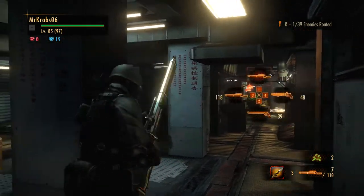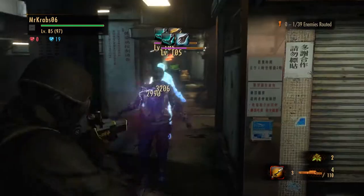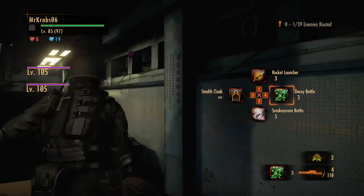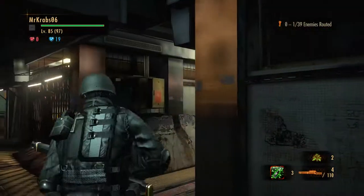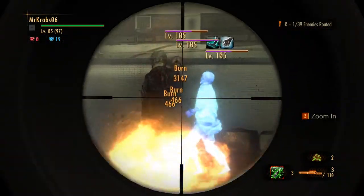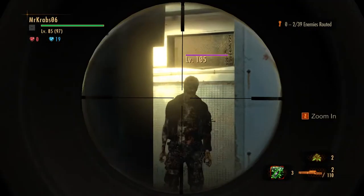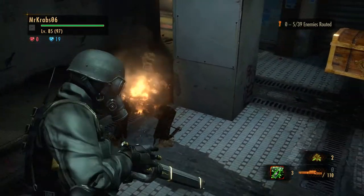First things first — the first enemy you see, just blast him with the Miramasa burst rifle. I actually should have done the same thing with the other two enemies as well, but you live and learn. There's an enemy over here — what I did was go around in a circle and throw a decoy bottle so they'd get distracted by the bottle and I was able to make my escape.